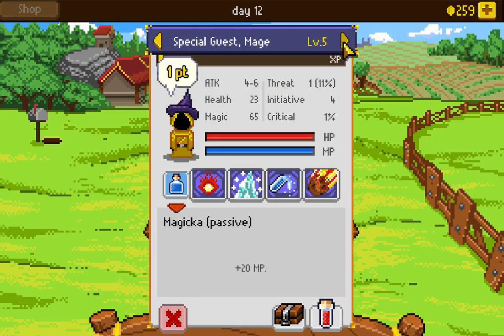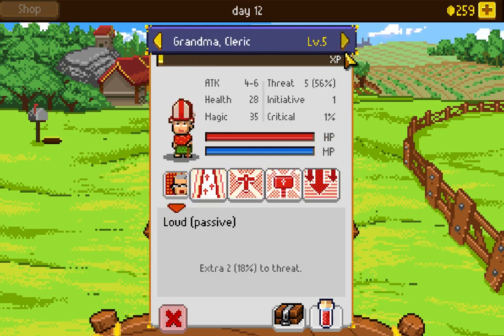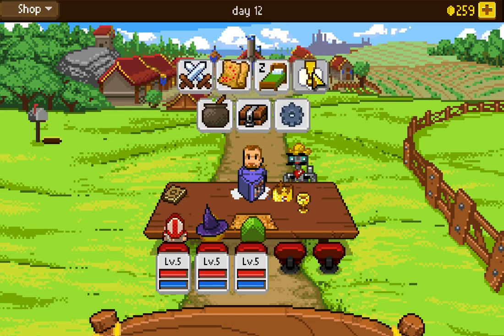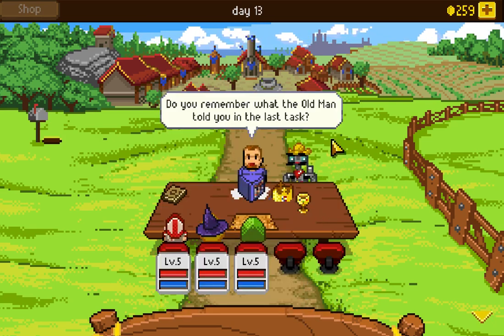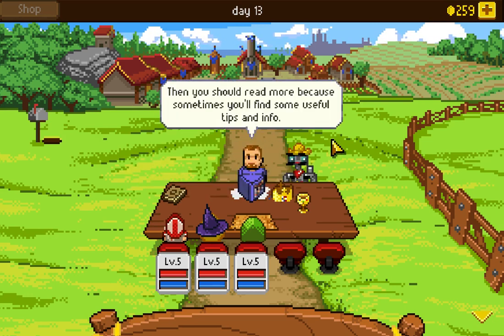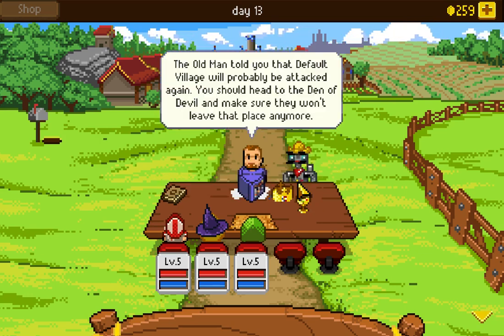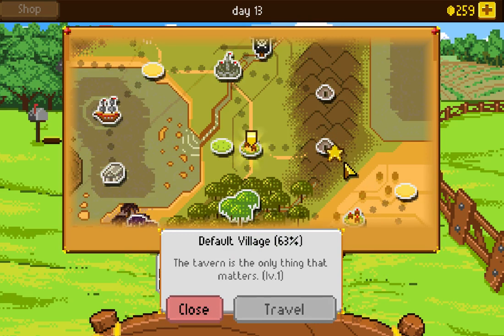We still have the bat-slaying quest to continue. The old man had told us that Default Village will probably be attacked again and we should head to the Den of Devil to make sure the bats won't leave that place anymore. We need to kill six bats in the Den of Devil — which is a terrible name. Sometimes you'll need to travel. We travel to the Den of Devil for two gold, with die rolls for chance of random encounter. We roll well and arrive safely.